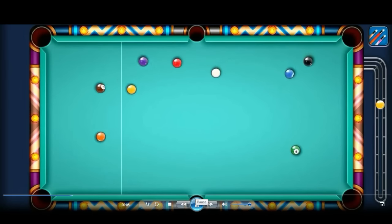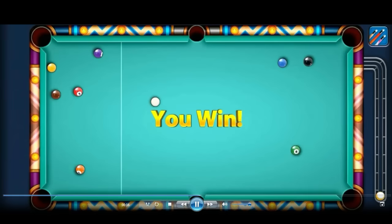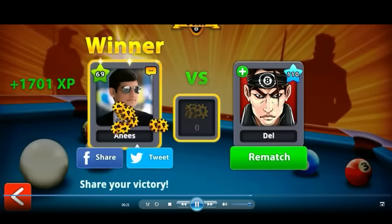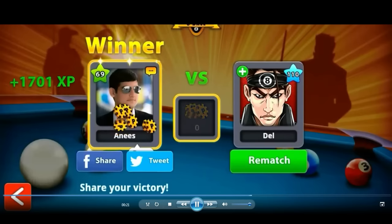There you go — this is an awesome break as well. You have a very clear chance of the cue ball hitting up and then coming down, hitting the nine ball, and that's it.